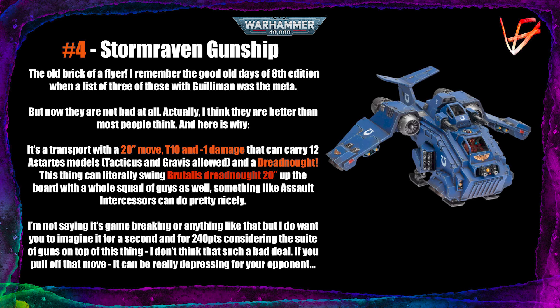It has Toughness 10 and minus 1 damage — like a Redemptor. Not a 2+ save, but a 3+ save, which is still not bad. With a 3+ save in cover that's good, and it has 14 wounds. It can carry 12 Astartes models — enough for most purposes — and it can carry Tacticus and Gravis models as well: Terminators, Gravis, Centurions, whoever you want. It can also carry a Dreadnought via a special grav mounting point on the back.